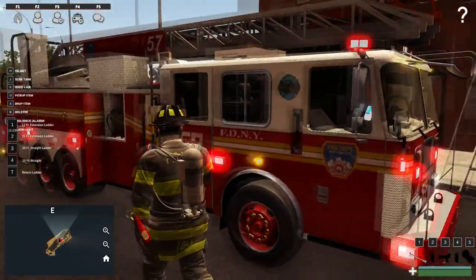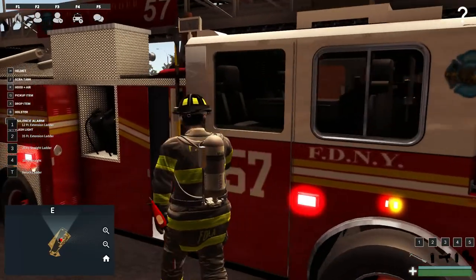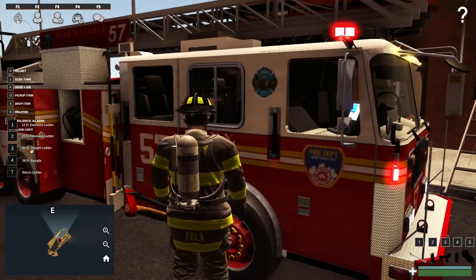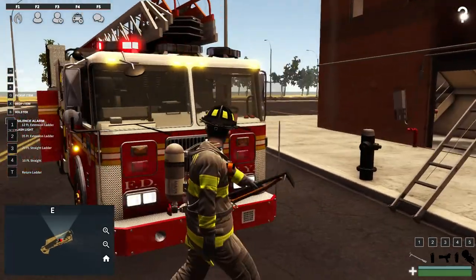There's actually another tool not quite in yet — a pike pole. This will be used for basically clearing out walls and stuff inside of a building, or you'll be able to use that to help ventilate a building later on and clear out some of that debris.